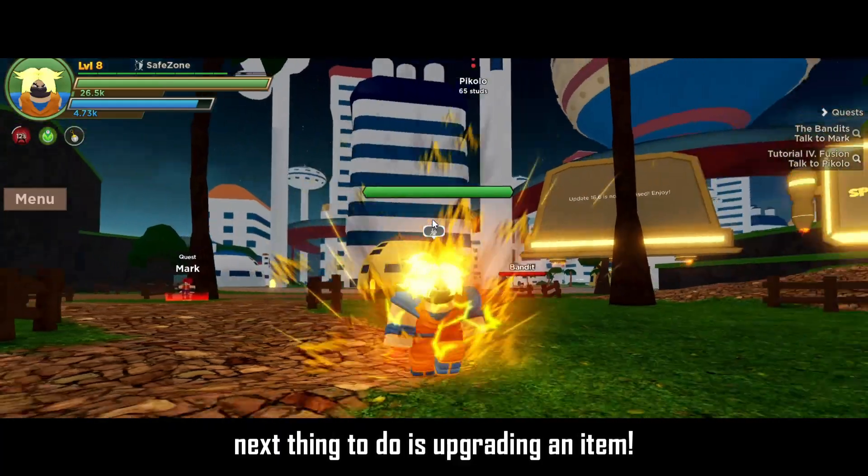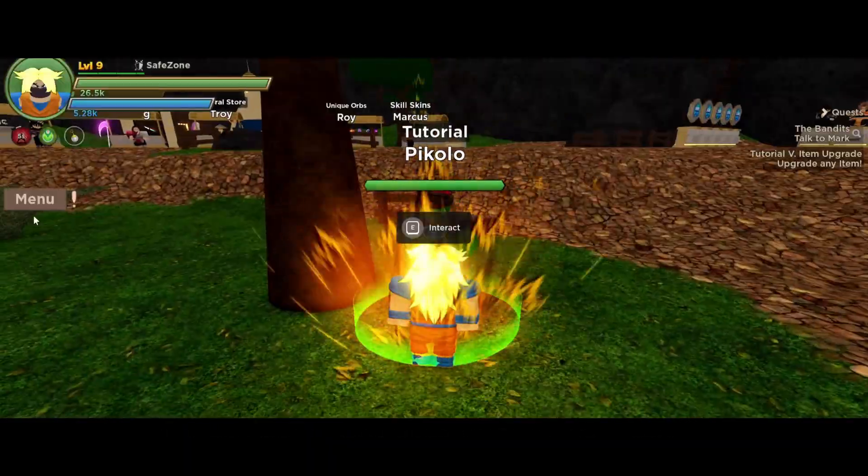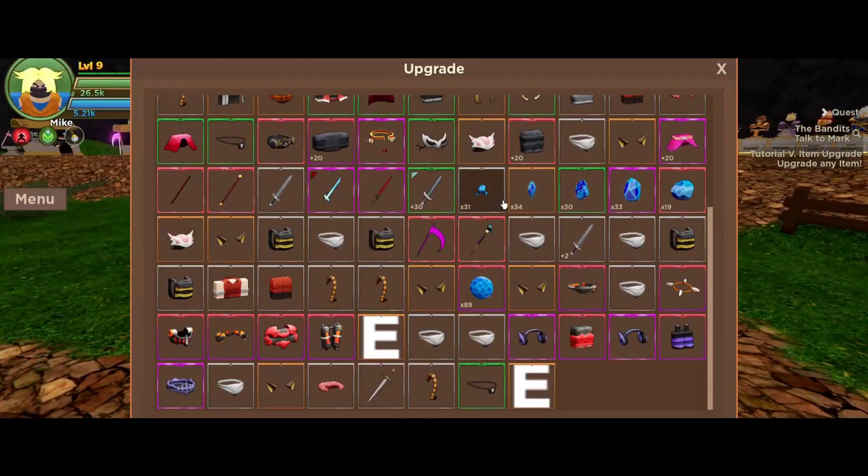Next thing to do is upraiding an item! Let's upraide the Holy Grail look of the Bandit Mask! Now,